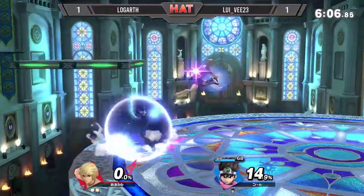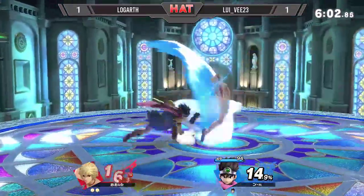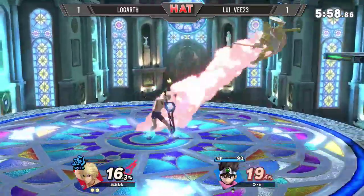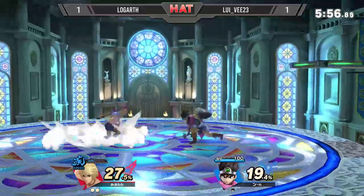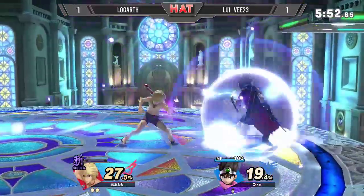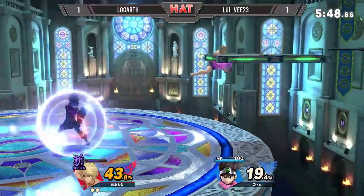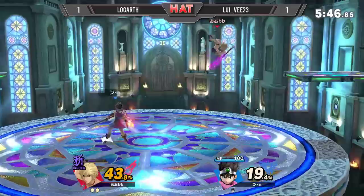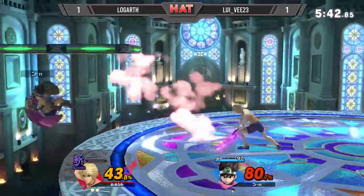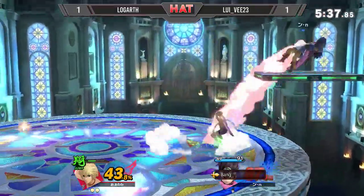Logarth looking good, in a solid position — a full stock and some lead. Dash attack, just let go of shield a bit too early to get the carry, but gets the down throw no matter. Carries the forward smash, although he opts to use the extra time switching to Buster instead of the option to go for an up air to punish. That down tilt into the forward smash, although into a very protected Louis V.